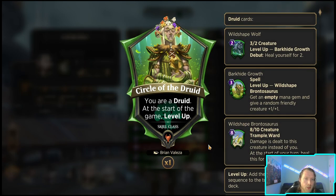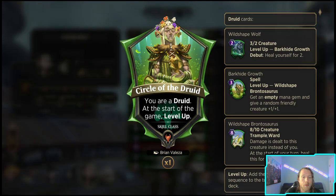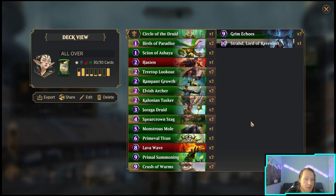The other main combo is with Circle the Druid - we're gonna get wild shape Brontosaurus and then Grim Echo it, and unless they have a Day of Judgment they're gonna die, because dealing with five Brontosauruses is basically impossible. As another win con we have crusher worms that just build boards for no reason, and lava wave is extremely unfair as we all know.